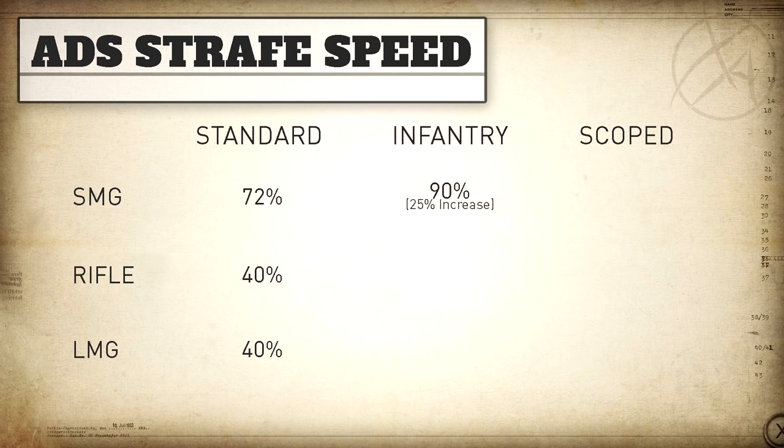With infantry, for rifles we get a large increase from 40% all the way up to 77%. For LMGs excluding the Bren, we go from 40% up to 69%. For SMGs, this is a 25% increase to our aim down sight strafe speed, which is nice but nowhere close to what we see with the rifle category. With rifles we actually get a 92% increase — which is massive — and a somewhat similar story with LMGs at a 73% increase to aim down sight strafe speed.